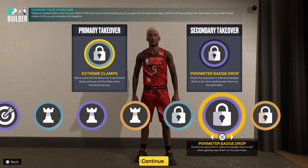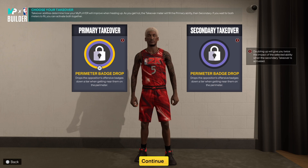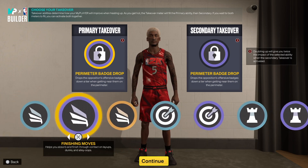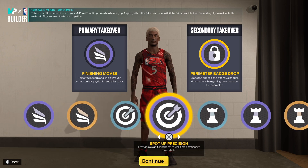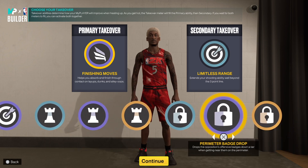What 2K finally implemented was they allowed people to drop multiple perimeter badges. So with the team takeover, two perimeter badge drops — let's say a player has gold badges when you're guarding them at the perimeter, they don't have that gold badge anymore. So if they have Unpluckable on gold, with the team takeover they don't have Unpluckable, so you're going to steal the ball a lot more. If you want to go offense, go Finish Your Move or Limitless Range — you can't go wrong with that.